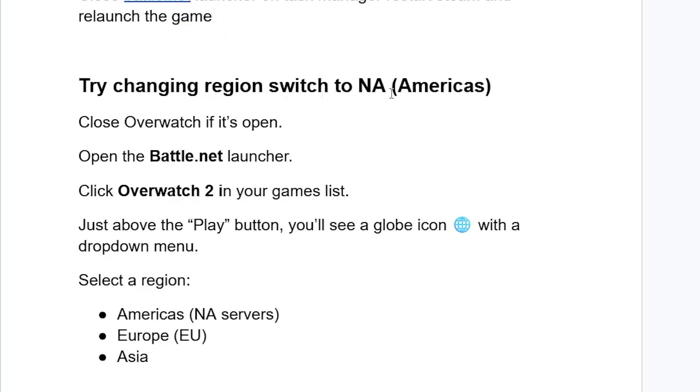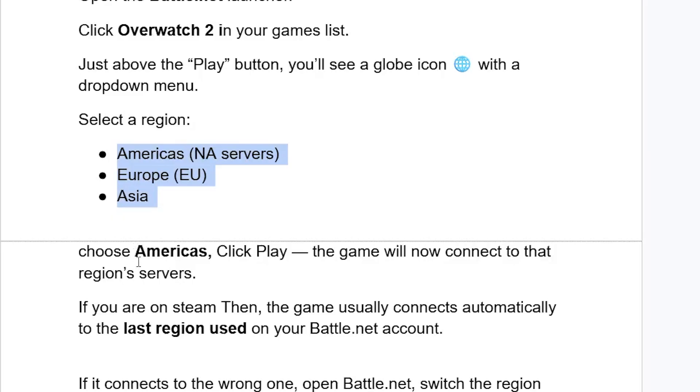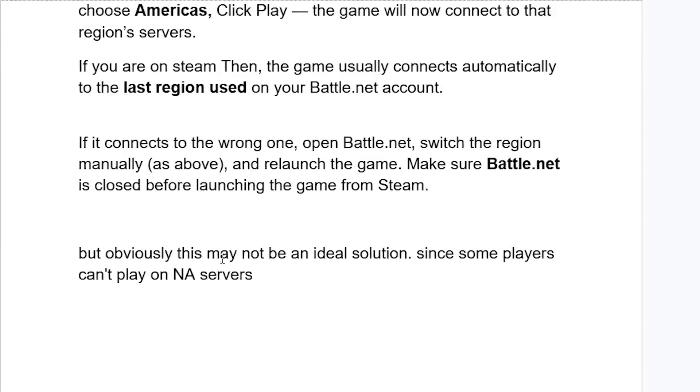Switch to NA, which is Americas. To change region, close Overwatch if it's open, then open the Battle.net launcher and click Overwatch 2 in your games list. Just above the Play button you'll see a globe icon with a drop-down menu showing a list of regions: Americas (NA servers), Europe, and Asia. Choose Americas, then click Play — the game will now connect to that region server. If you're on Steam, the game usually connects automatically to the last region used on your Battle.net account.